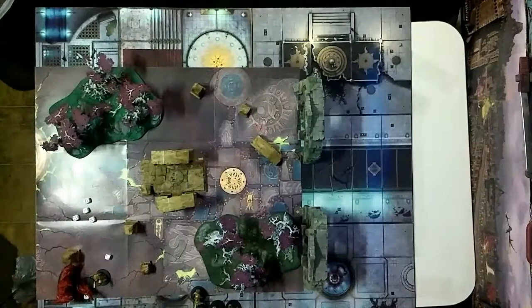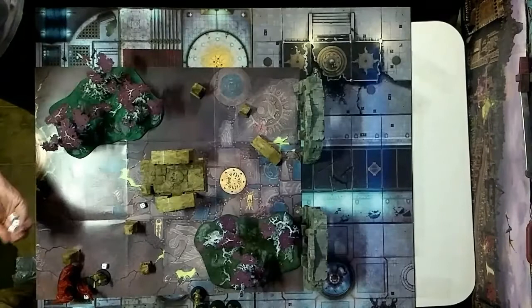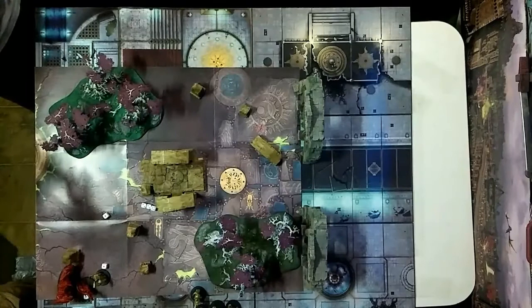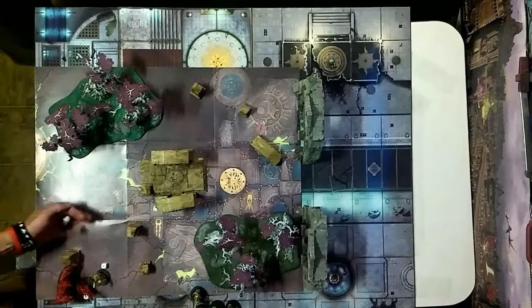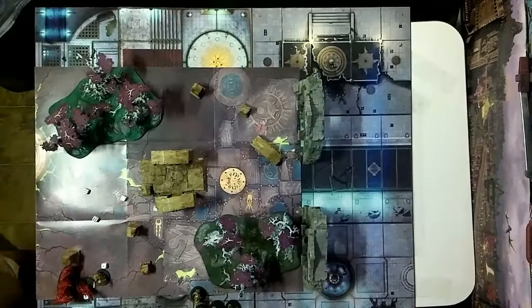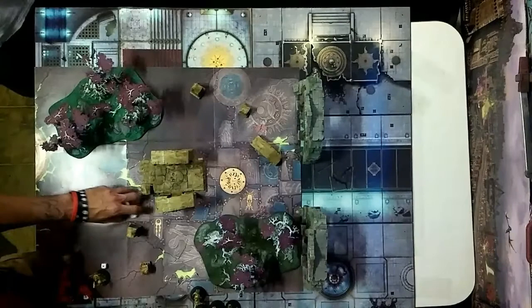There are actually two left so this guy has one wound remaining too. Your guy gets his three attacks — four plus, four plus, three plus — no hits. Finishing this off with the blood stoker: one attack, three plus, three plus — two wounds. No rend, four plus save — rolling ones. That's exactly what was needed. Major victory for the Khorne Bloodbound, though this battle felt very one-sided.